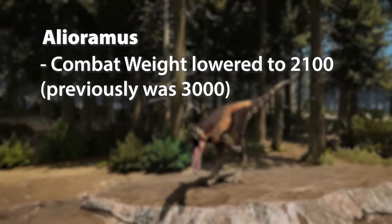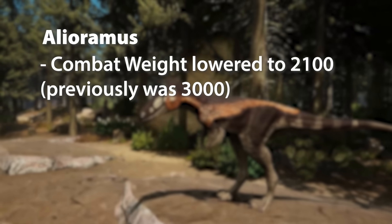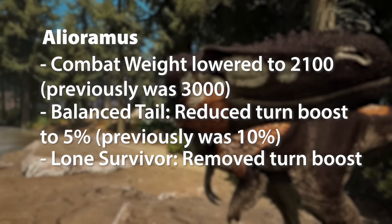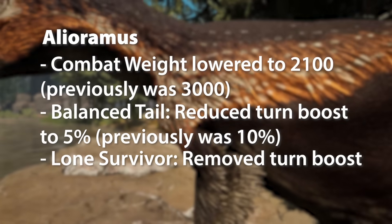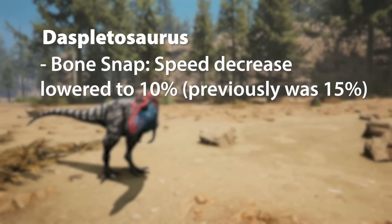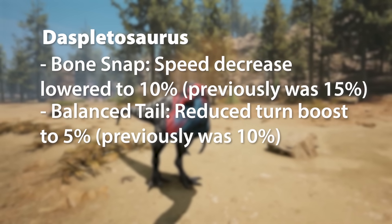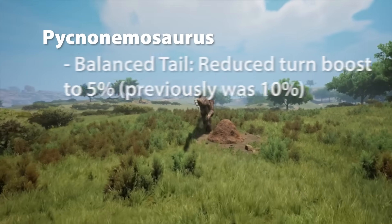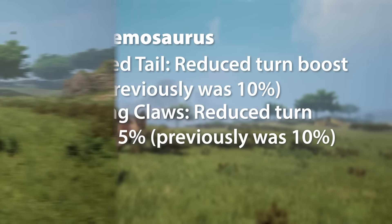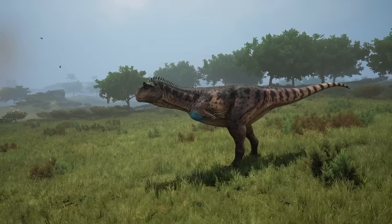Valiramosaurus has had its combat weight lowered to 2,100 — previously 3,000 — which is a drastic change. Balanced Tail has been reduced as before, and Lone Survivor has had the turn boost removed. For Daspletosaurus, Bone Snap has had its speed decrease lowered to 10%, previously 15%, and it gets the same Balanced Tail adjustments. Pyroraptor is the same, with Balanced Tail getting that reduction and Gripping Claws also getting a reduction — the turn boost reduced to 5%, previously 10%.